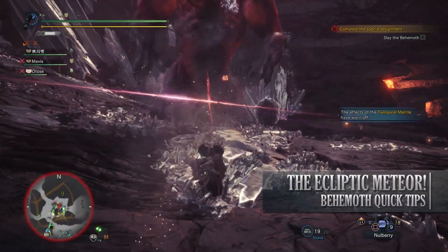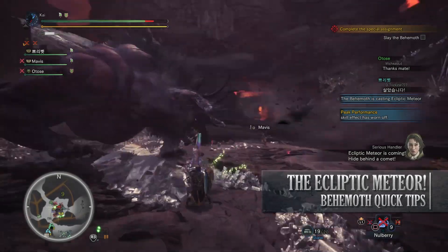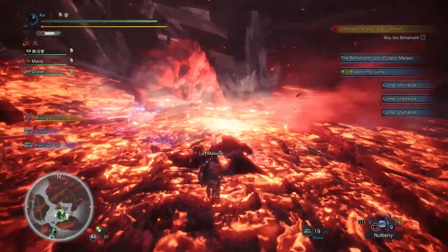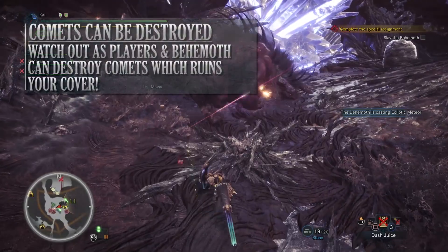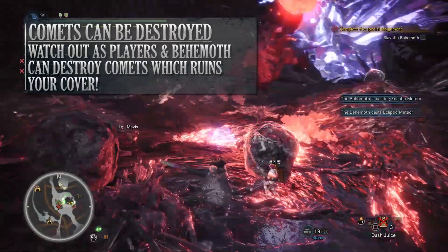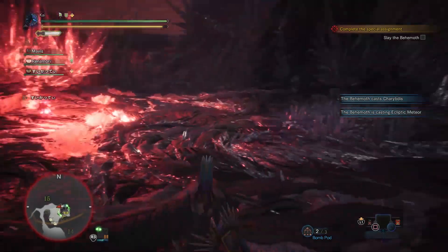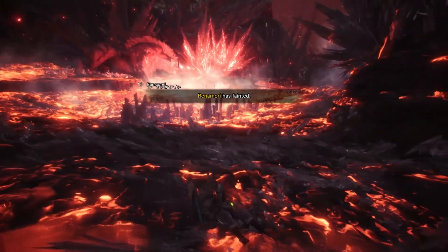Which brings us to the next tip: the meteor attack, also known as the ecliptic meteor. This is basically behemoth's ultra move. After a long wind-up animation, he will summon the ecliptic meteor that will slam into the ground and one-shot anyone who is within the gigantic blast zone. Whilst the summoning process is quite slow, this is a devastating move that will make you instantly cart. The only real way to avoid this safely is to move behind the comets that fell prior to the ecliptic meteor summon. So when you see it coming, rush behind one of the comet boulders to protect yourself. If you only take away one tip from this video, this would be it. Also remember that when the ecliptic meteor is coming down, you can't block it, you can't use a far caster, and guts and moxie won't work. So you really have to use the comets to shield yourself from the blast.